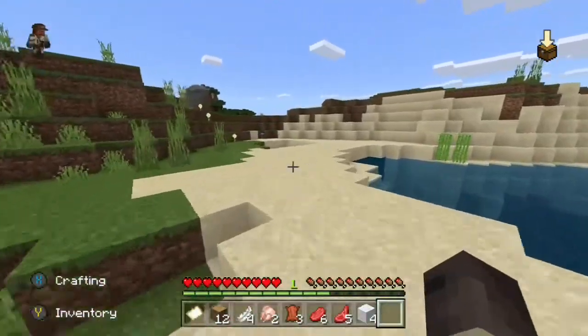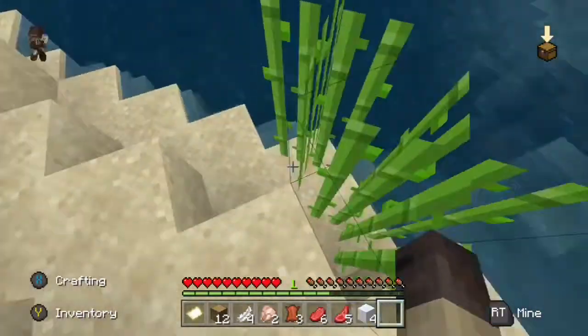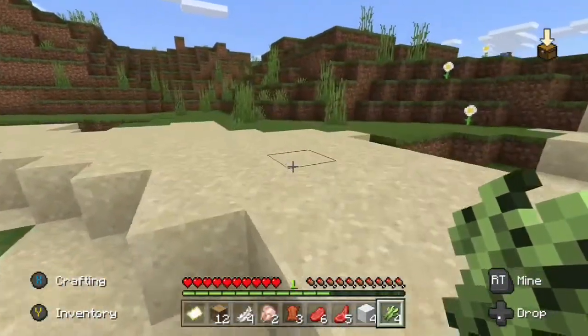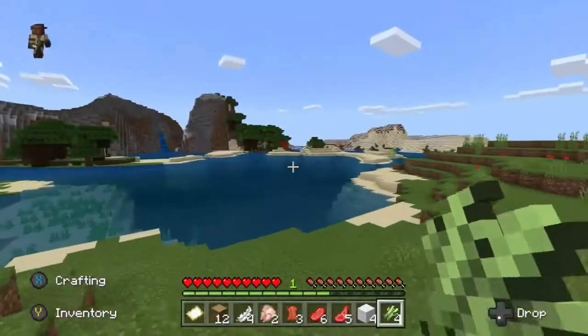Sugar cane — he spots some sugar cane and begins to wander towards it to gather it for his sugary needs. Luckily our blocky pal has no diabetes, so it is safe for him to consume.